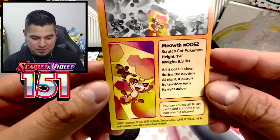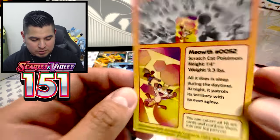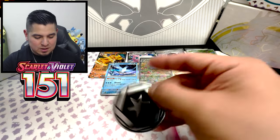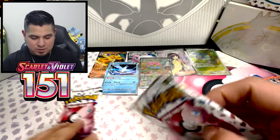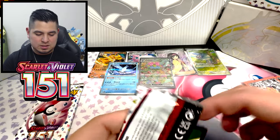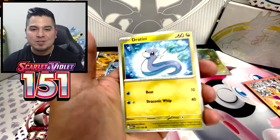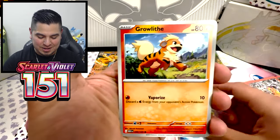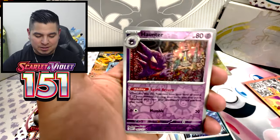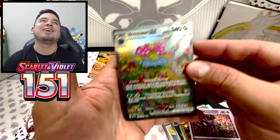Here we go — Scratch Cat Pokemon. All it does is sleep during the daytime. Probably trying to square up with that Hitmonchan — no way you're squaring up with that thing. Normal coin. Two packs. But yeah, Paldean Fates — the Charizard SIR does look cool, I'm not going to lie. Big fan of that one. Not the Obsidian one though — Obsidian one's trash. Haunter. Get the out of here. No way.